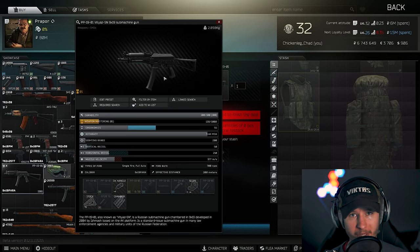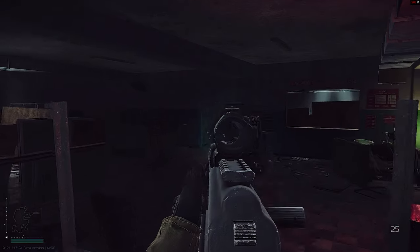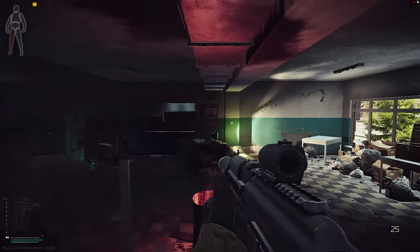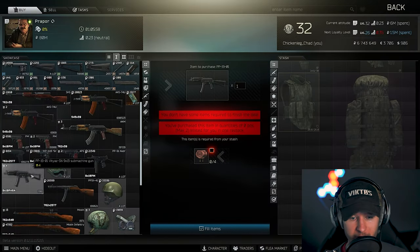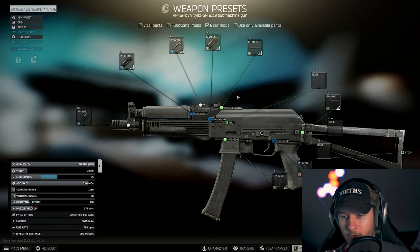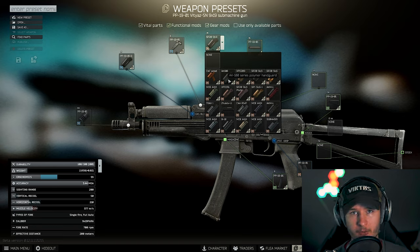The PP19 has a very low base recoil, a 30-round magazine, and a slightly low fire rate but you can control this gun very well. On top of that you can modify it very easily. For every weapon I will do a quick budget version of what you can do with Trader level 1.